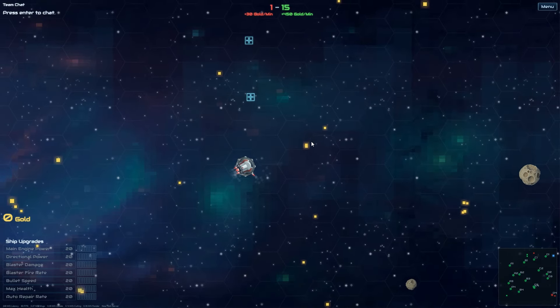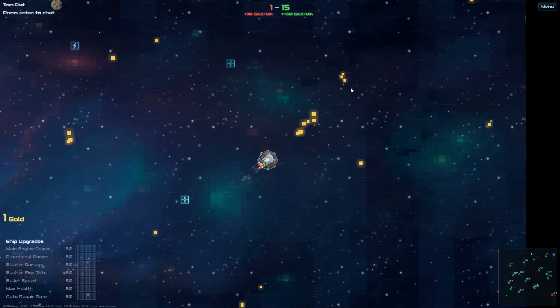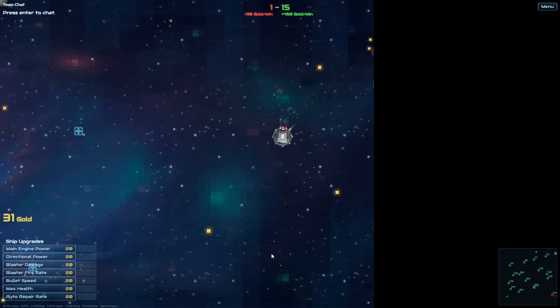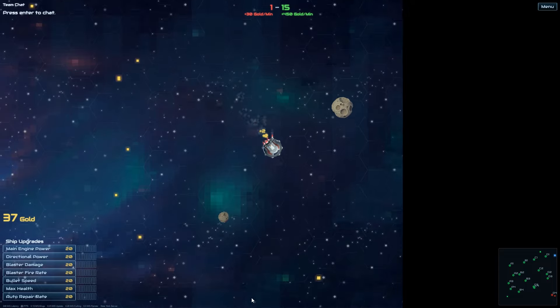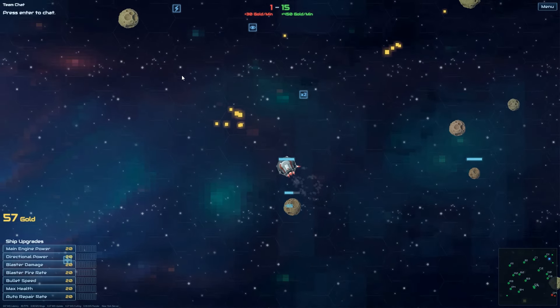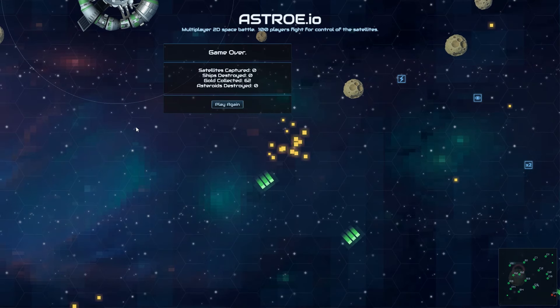Alright, we'll try again. There's gold there - good. And there's a green guy coming straight for me, so I'm just gonna try running away. Don't you chase me! Leave me alone! Oh no! Oh my goodness! That was a really, really upgraded station.